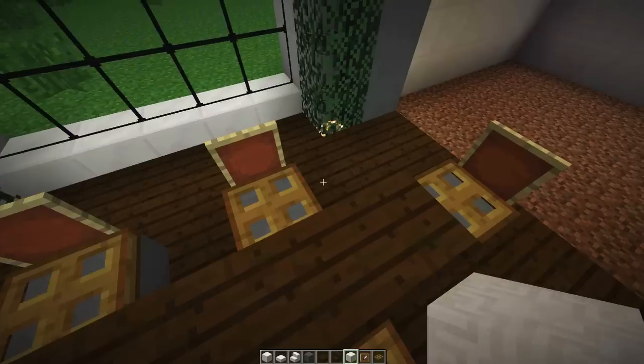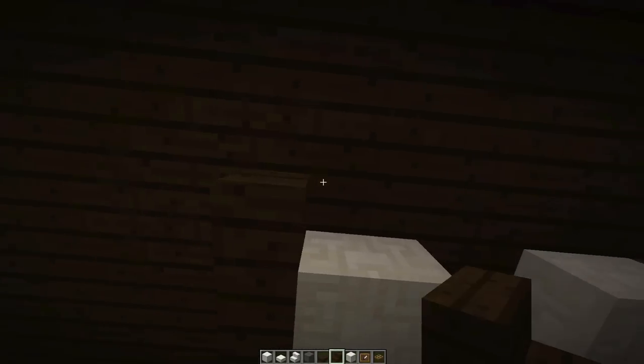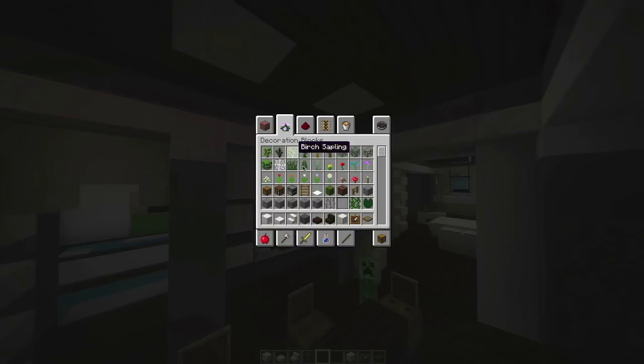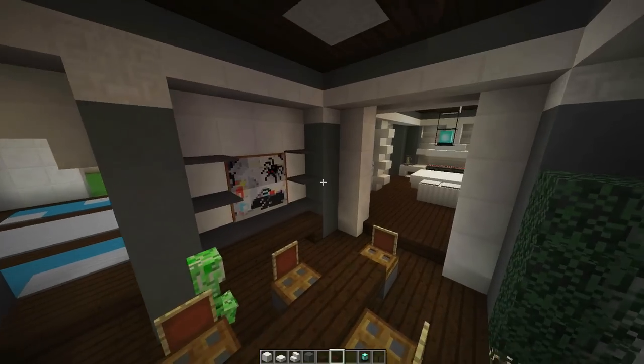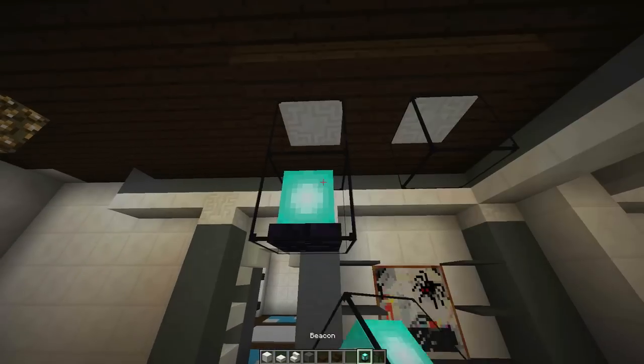Now we're going to put down some lights and bring this across here, and then this will just act as overhead lighting for our table. As I said in the previous Super Awesome Minecraft episode, I apologize again that we took a little break from this series because of all the doctor's appointments and things that went wrong last week. Sorry for missing a week, but we're back and hopefully doing some good work today.